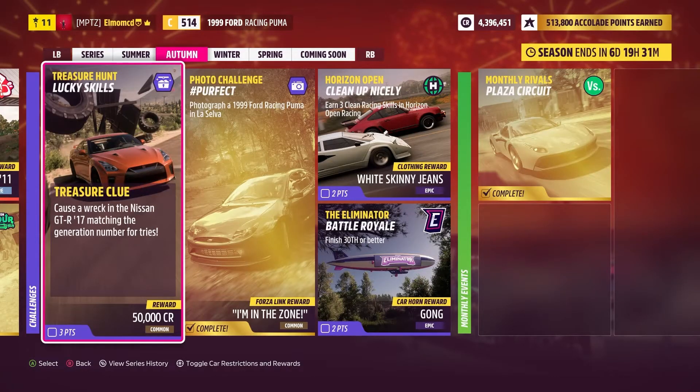In this video, we're going to be doing the treasure hunt in Series 3 Autumn season. The Lucky Skills treasure clue is cause of wreck in the Nissan GTR 2017, matching the generation number for tries.